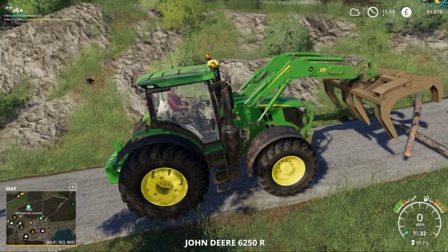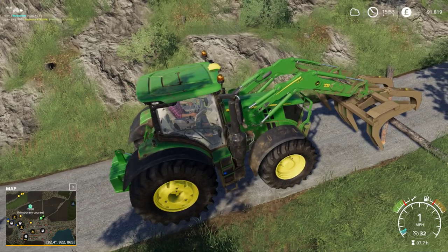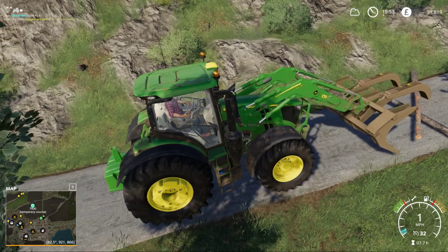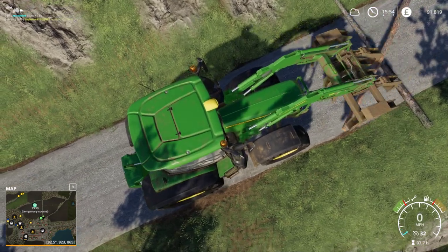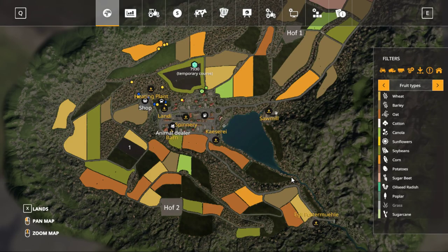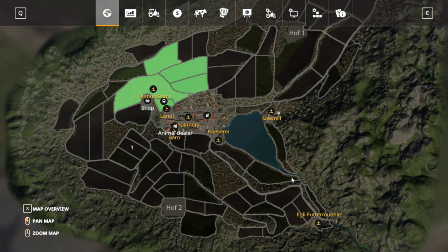We're running short on time. Kyle Neeson was asking how do you know which fields you own without the numbers on them? Well, at the minute Kyle we only have like two fields so it's pretty easy to remember. But once we get up and going, the easiest way is just going to be to go into the menu, go to the map, and hit the buy icon - that way we'll see where they are.